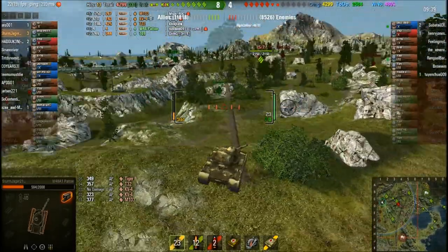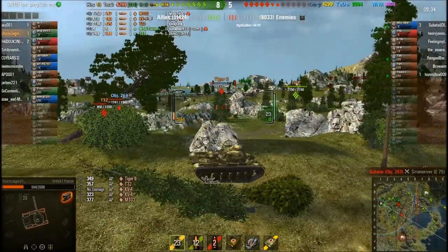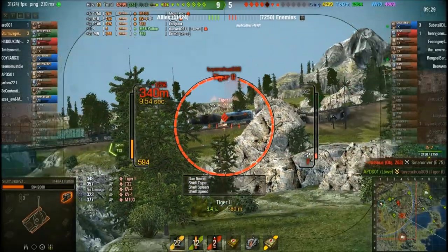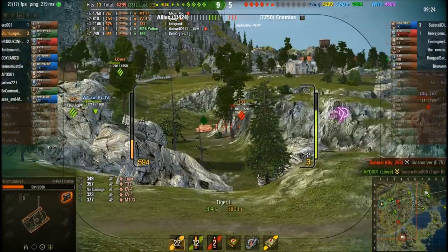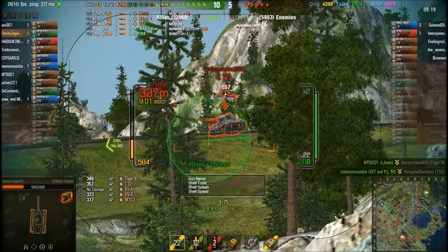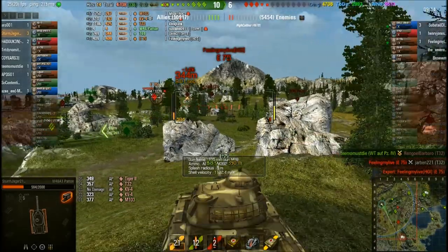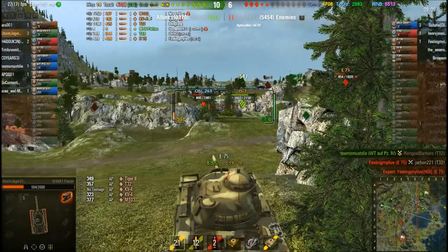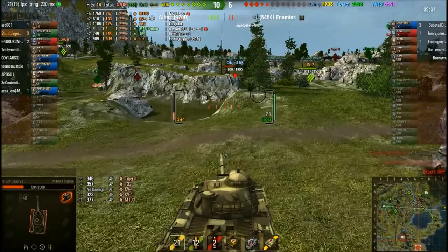The tank has some nice big tracks which means side scraping is quite viable because a lot of shots will be eaten up by the tracks. This shot is amazing — oh wait, I didn't actually get that kill. I'm sorry, I've been drinking. And there's something we'd like to see — an E-75 with its face up in the air so we can put a nice round through its lower plate. I end up going the wrong way; I should have gone right instead of left here.